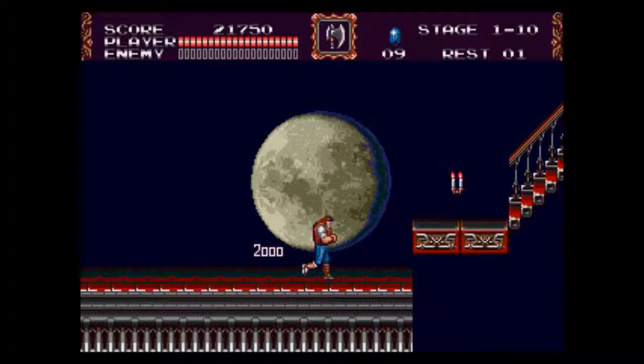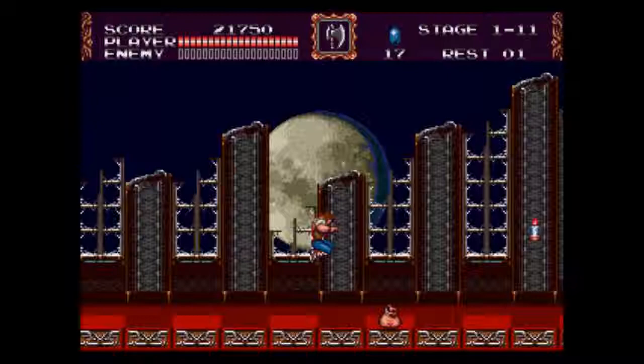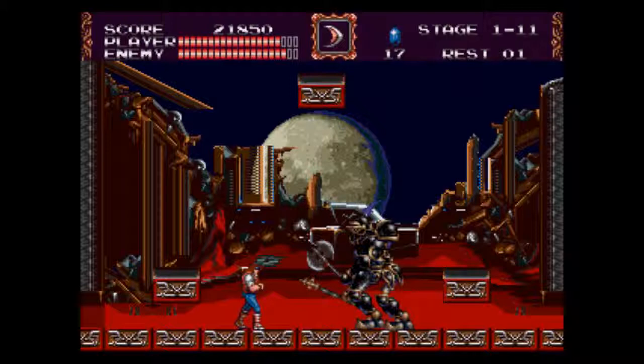LeCard must almost be in Alucard's bloodline or something. Let's see here. Maybe that's why he's wielding a spear or something. Boss time! With LeCard we really owned this boss, so I don't know how it will be for Morris to do the same thing.